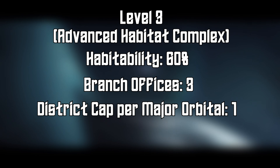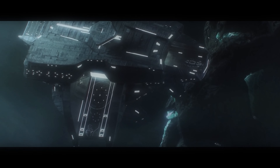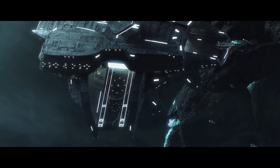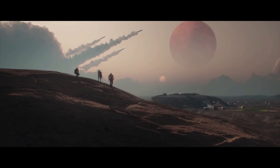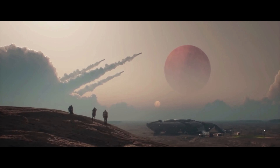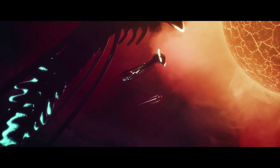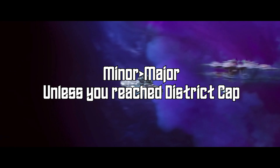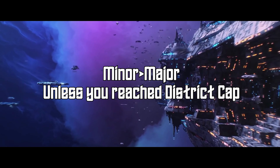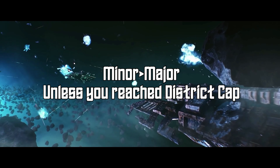Both major and minor orbitals produce an additional 1 building slot at level 3. If you noticed, minor and major orbitals provide identical bonuses other than the max total districts, all while major orbitals take 4 times as long to build and are 4 times as expensive. This means you should always build minor orbitals unless you are either near the total district cap, or the only deposit of the district type you need is on a planet or star.